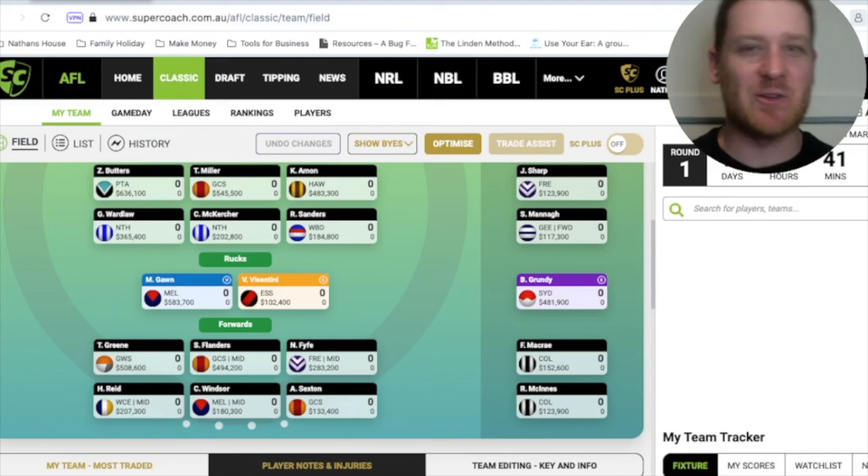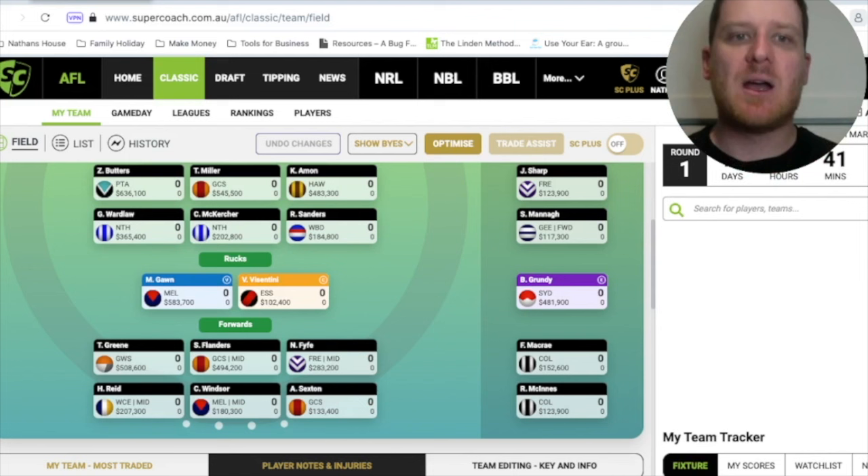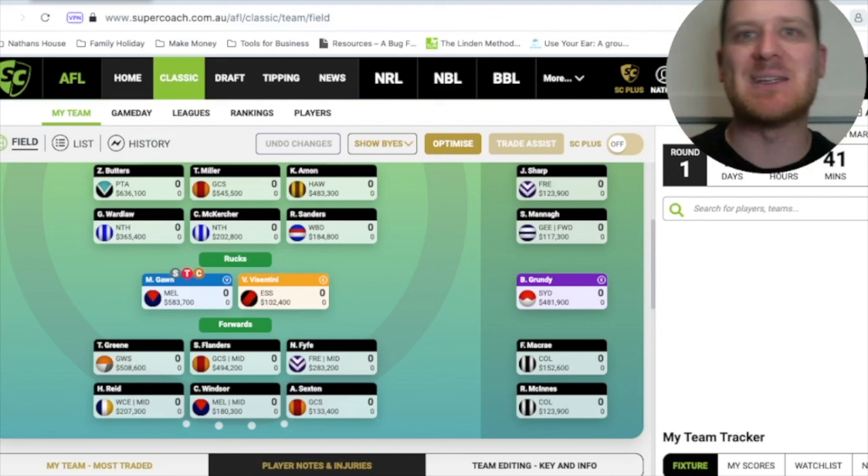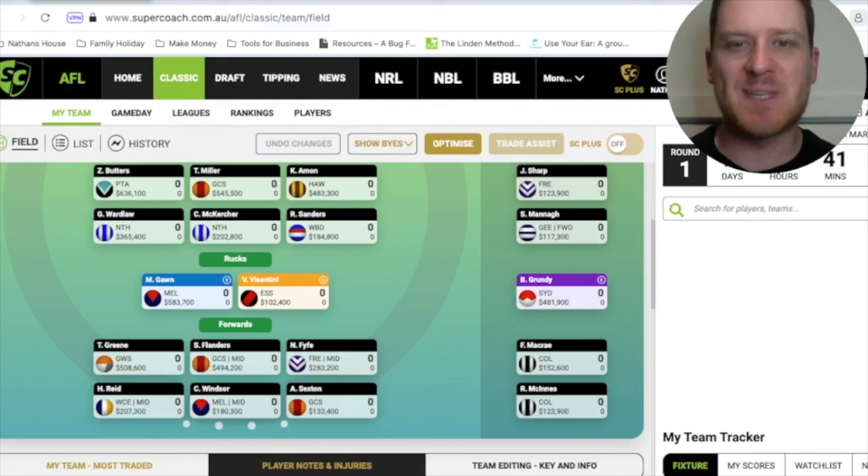Let's go through the captain's loophole one more time. I think Max Gorn is going to score really well on Thursday night — let's say he goes 150. I'm going to bank that 150 and not risk it on Butters or anyone else. He's my vice captain. I need to move Vicentini from the bench onto the field and put the captaincy on him. That non-playing player who you give the captaincy to needs to play after your vice captain has played — Thursday night, Saturday afternoon for this to work. Then to make sure you get Brodie Grundy's score, you move him to the bench and put the E on him so it goes purple — that's the emergency — meaning on that ruck line, any player that does not play gets replaced by the emergency's score.